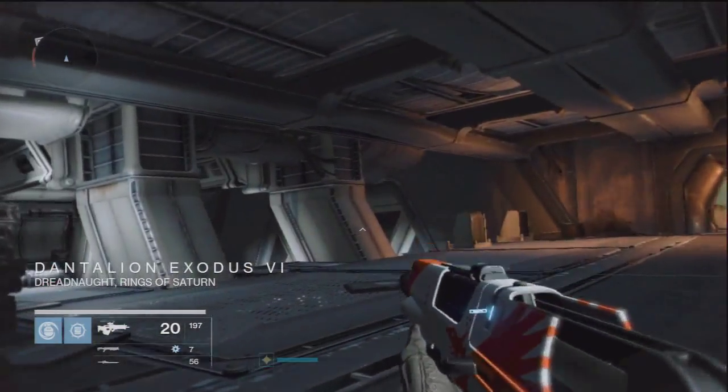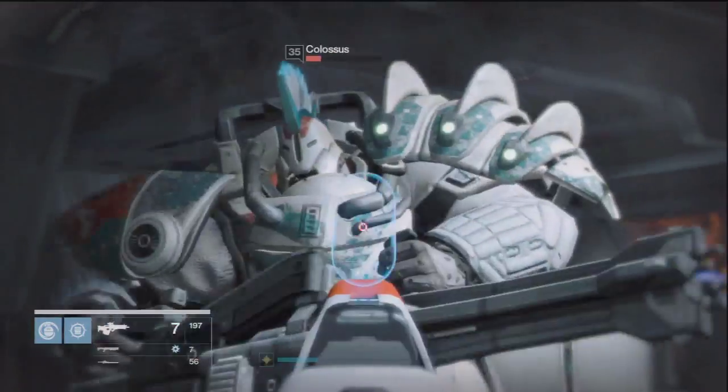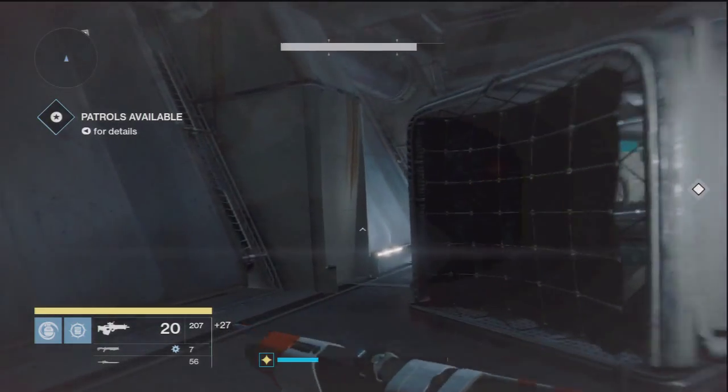Now there's a few adds to your left side over here. I recommend throwing a grenade and killing them as well, only because there's a high chance of blues being dropped in this area. I'm not certain why, but there is really a good chance of it — I already racked up like 20 just from doing this a few times.